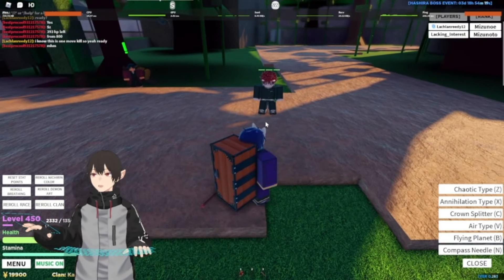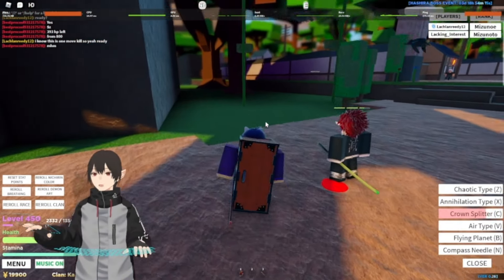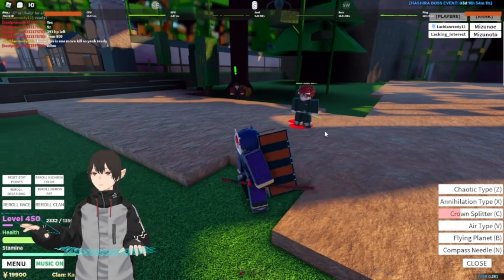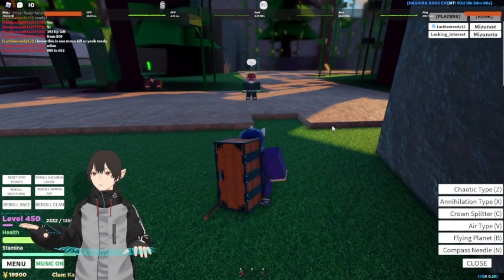Next we have Crow Splitters. As you can see, it teleports you right to the player — about 147 damage. Pretty good. Quite a lot of damage for a small teleport.